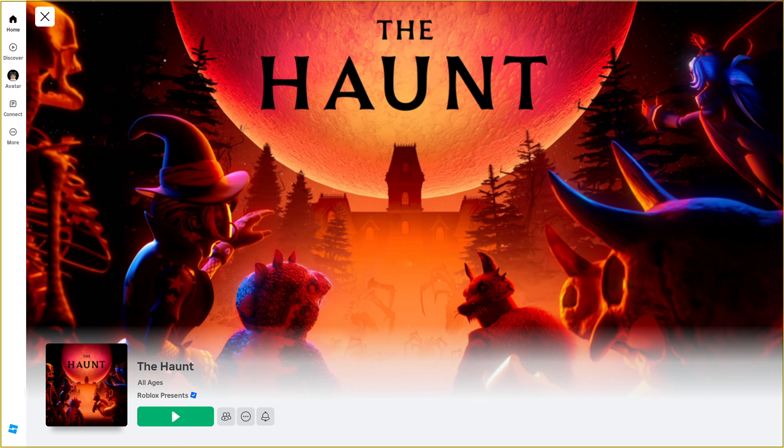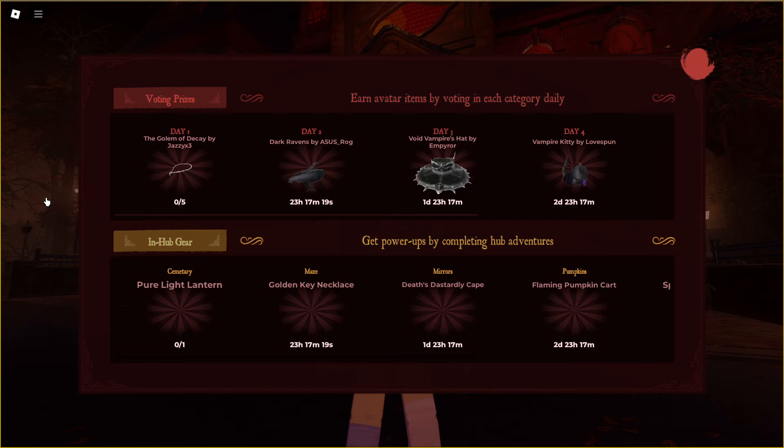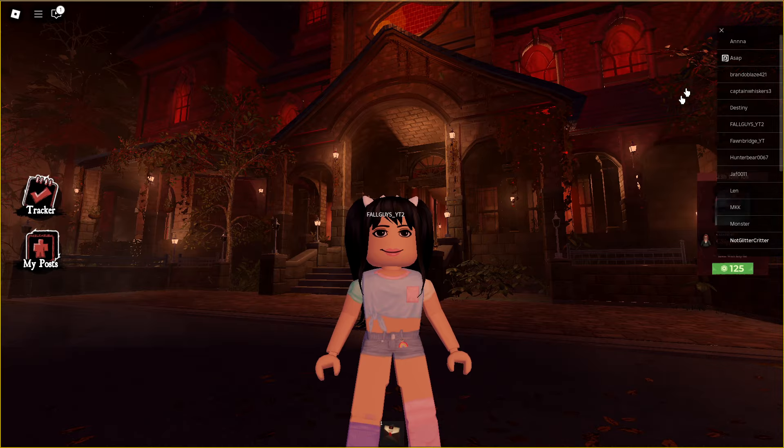Go ahead and join the game The Haunt, which you can find in the Roblox events or in the video description. When you first join the game, click on the tracker. Under the voting process, you'll see under Day 1 for the Golem of Decay necklace, you'll need to vote five times.